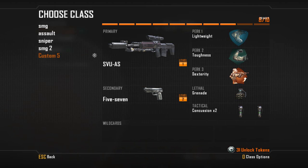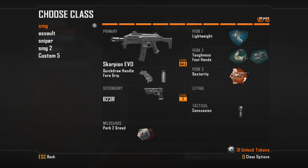So let me explain what it is. Let's have a look at one of my classes. I've got the Scorpion Evo here equipped. The name Pick 10 is going to give something away — essentially you can pick 10 things. So I've got my Evo, my 2 attachments which is 3, my sidearm which is 4, I've got 4 perks which is 8, I've got a Concussion Grenade which is 9, and I've got a Wild Card which I'll go over in a second, which is 10.